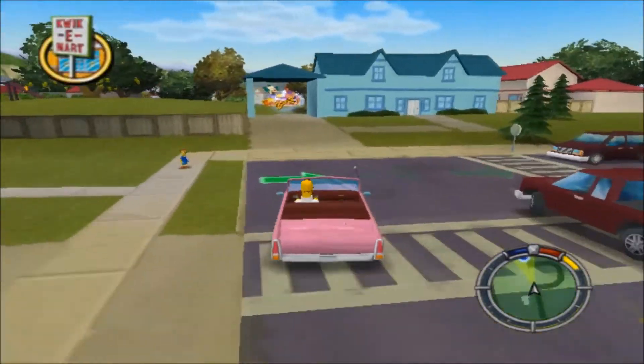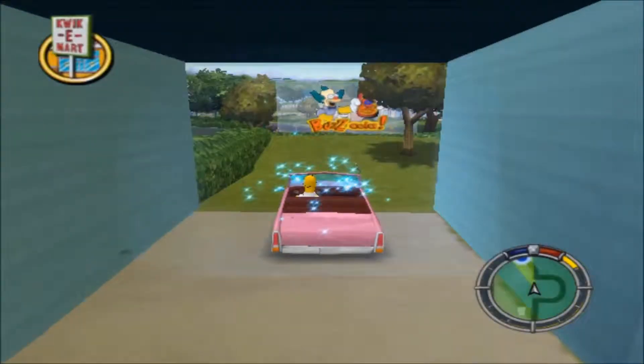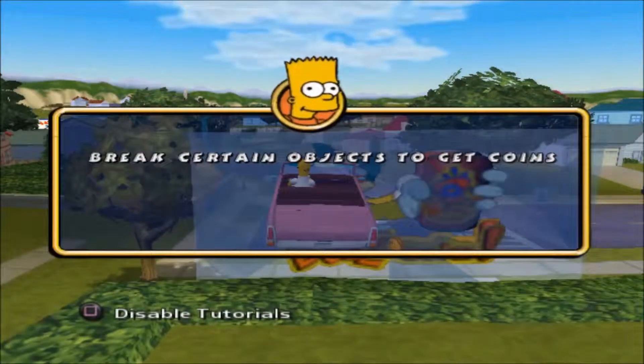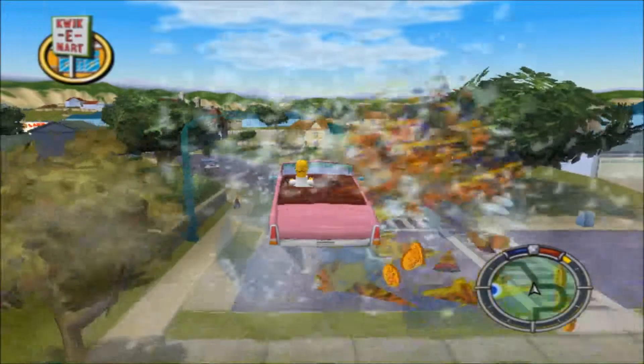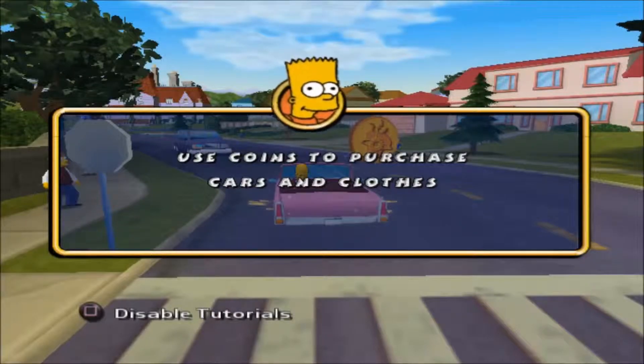Mistakes were made! Way to go, Homer! You the man! Collecting wrenches fixes your car. That's the stuff, psycho! And so it begins. Brain like shiny things. Those shiny things are called coins. Whenever you get enough of those, you can get a cool surprise.